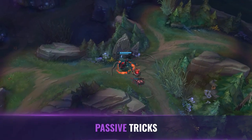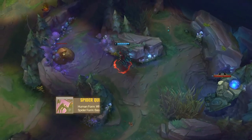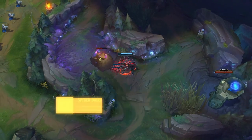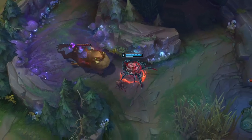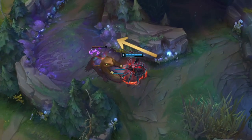Leading off with tip number one, we have passive tricks. With Elise's passive, her spiderlings are the unsung hero. They enable her to have a fast and healthy clear in the jungle by taking aggro from the camp and soaking damage instead of you. For newer players picking up Elise, the best way to shift aggro is by taking a step back and waiting for the camp to shift its focus.